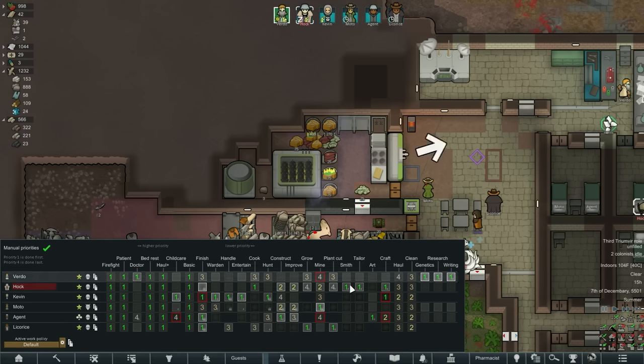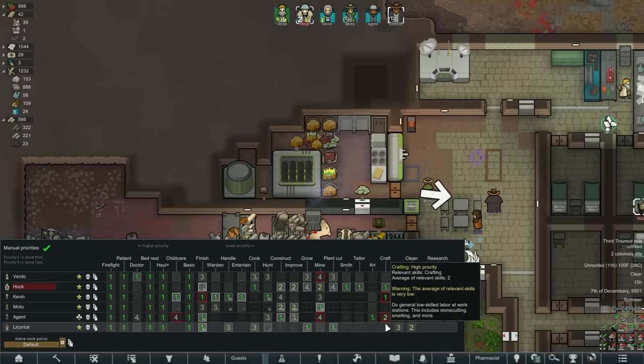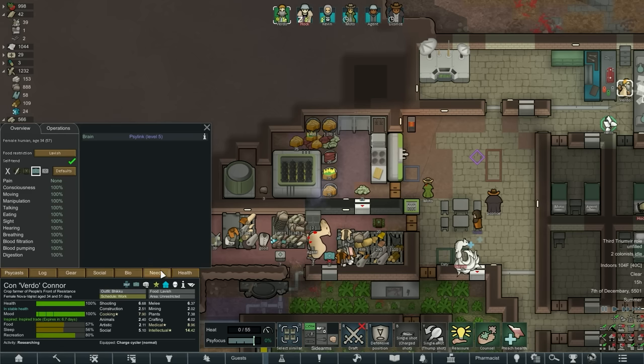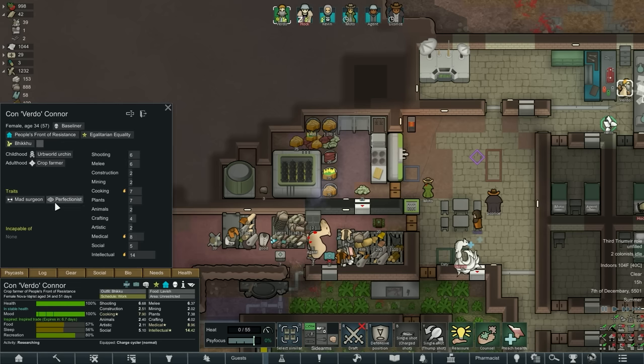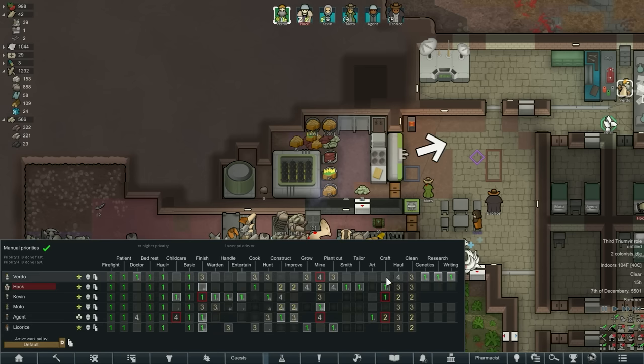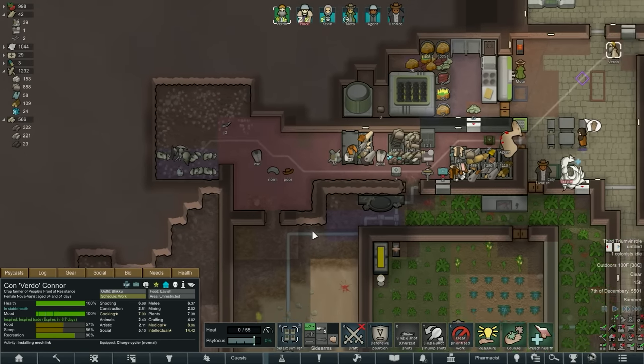Hawk is a melee too though - oh man. I wouldn't mind Verto - crafting skill of four. Zero, one, two, zero - except it's going to take forever with that 45% reduction and 65% work speed. I'm kind of out of ideas so I guess we'll have you do it. It means I have to put you on craft, unfortunately. Come install your mech link.